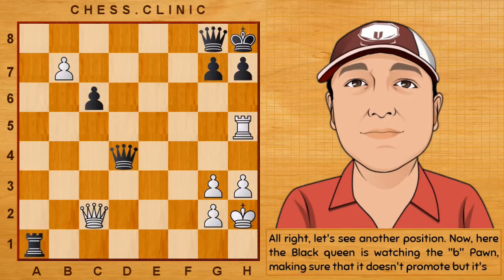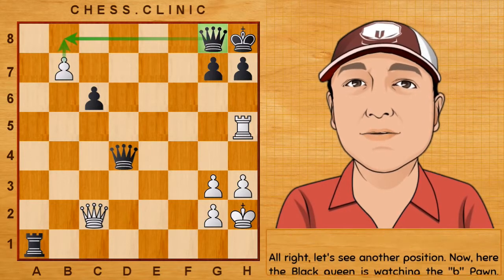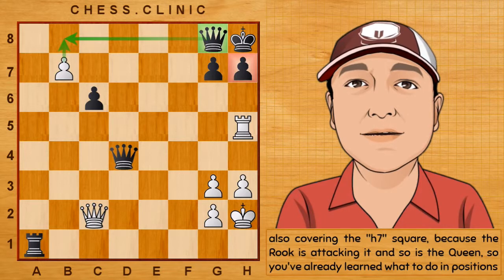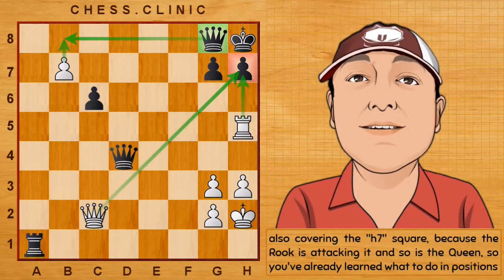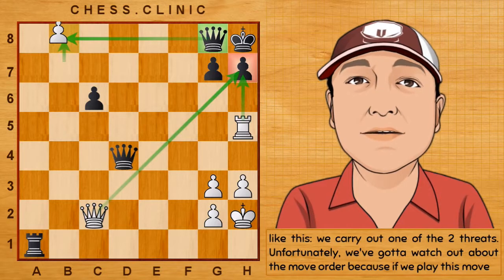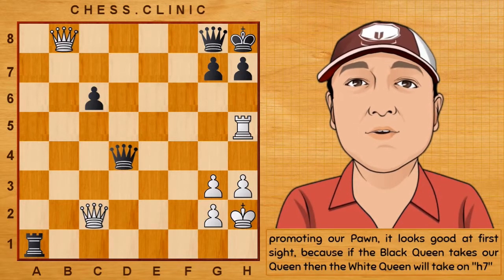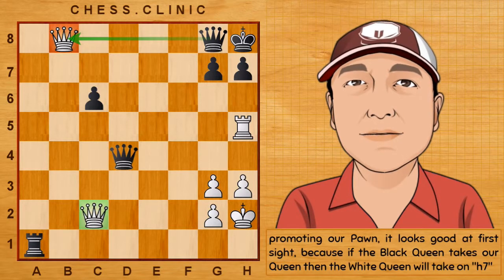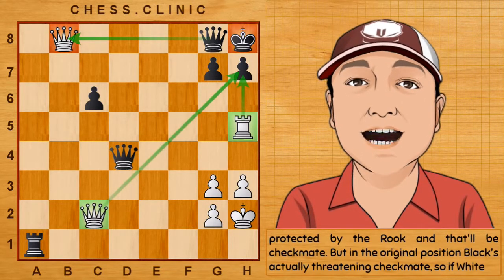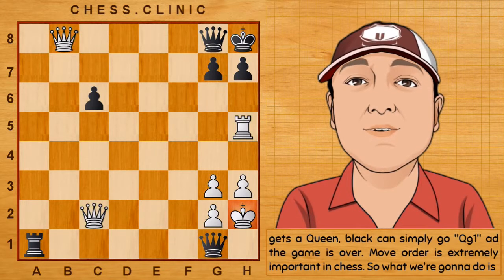Here the black queen is watching the b-pawn, making sure that it doesn't promote, but it's also covering the h7 square, because the rook is attacking it, and so is the queen. You've already learned what to do in positions like this — we carry out one of the two threats. Unfortunately, we've got to watch out about the move order, because if we play this move promoting our pawn, it looks good at first sight, because if the black queen takes our queen, then the white queen will take on h7, protected by the rook, and that'll be checkmate. But in the original position, black is actually threatening checkmate, so if white gets a queen, black can simply go queen to g1, and the game is over. Move order is extremely important in chess.